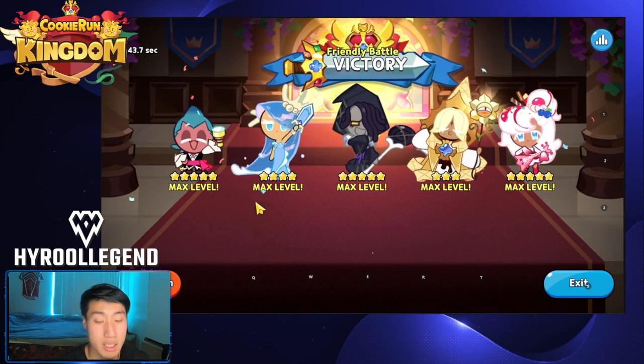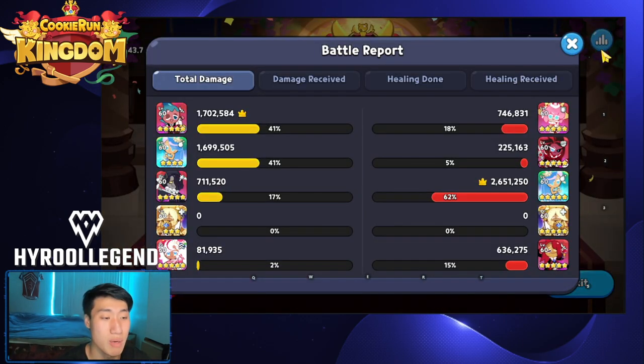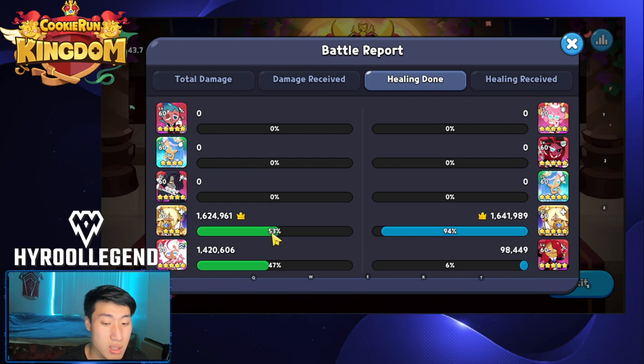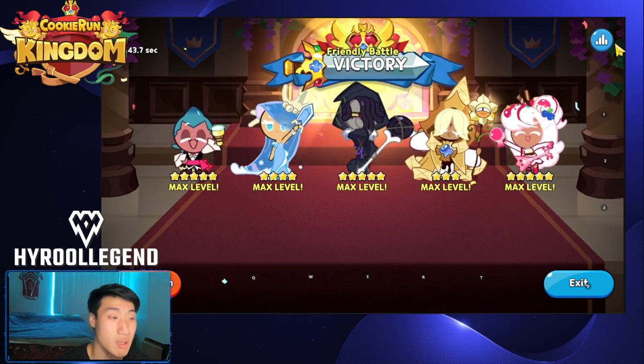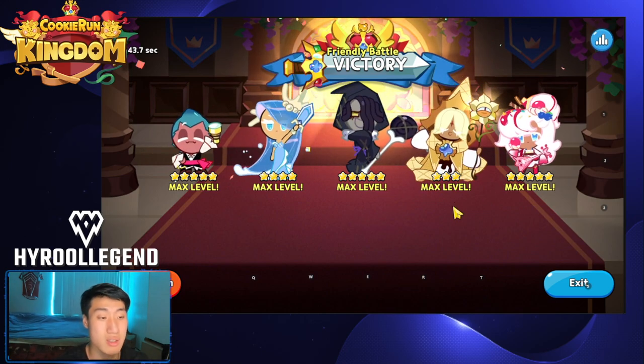I wouldn't recommend using this team against a Holly Berry team unless you're confident your cookies have great damage resist. But doing pretty well here — Licorice also dealing great damage. Pure Vanilla and Parfait are taking some damage but with over 50% damage resist on the two healers and the support, they don't take much damage and were able to survive the entire way through. A ton of healing done here — so that's a fight against a different team that's not Ginger Brave and Tiger Lily.